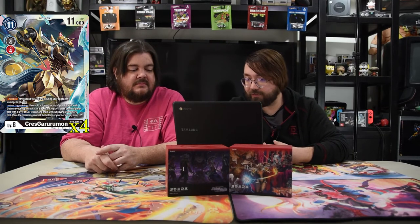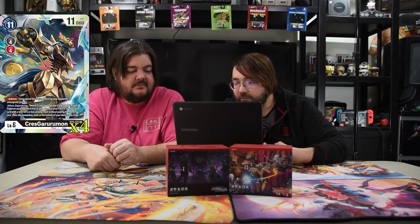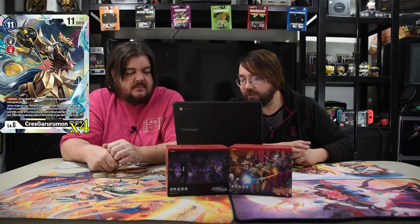Crest Gurumon — this is a lot of text. It's a level six, costs 11 to play but the Digivolve cost is four, with 11000 power. It has reboot, which is what you're going for. When Digivolving, reveal one card from the top of your deck for each Digimon your opponent has in play. You may play one black Digimon card level five or less among them without paying the memory cost, then put the rest at the bottom in any order. So you get to reveal cards equal to the number of creatures your opponent has and hopefully it's an Edimon — boom, done. Now we're going to start this combo all over again.